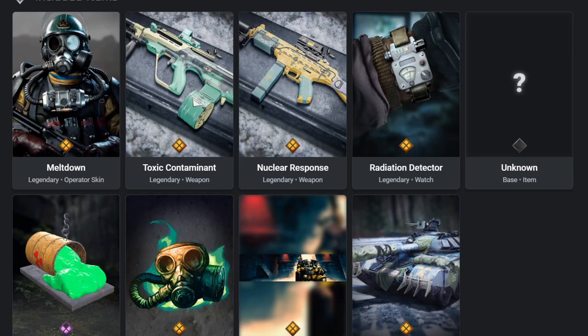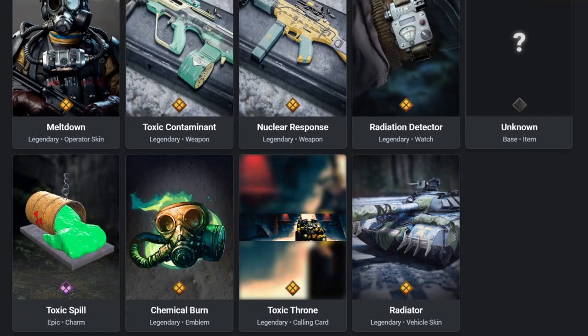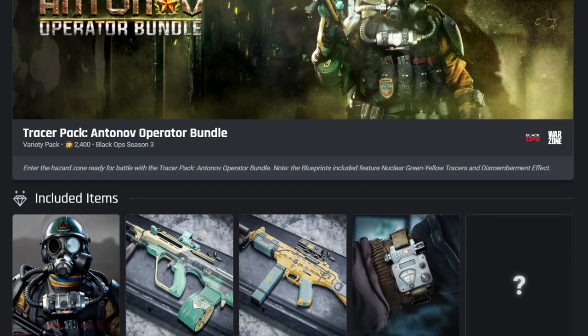The watch is an unknown base item — we've been seeing unknown base items in a lot of bundles lately, and I've made videos on that. No clue what they're for; maybe something coming in the future. We also have the Toxic Spill charm, which is an acid or toxic spill coming out of a containment vessel, a Chemical Burn animated emblem, a Toxic Throne animated calling card, and a Radiator vehicle skin for the tank on the big Cold War maps.